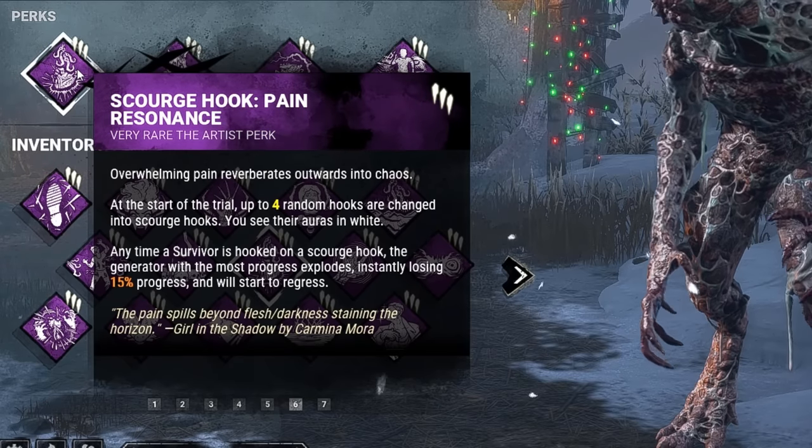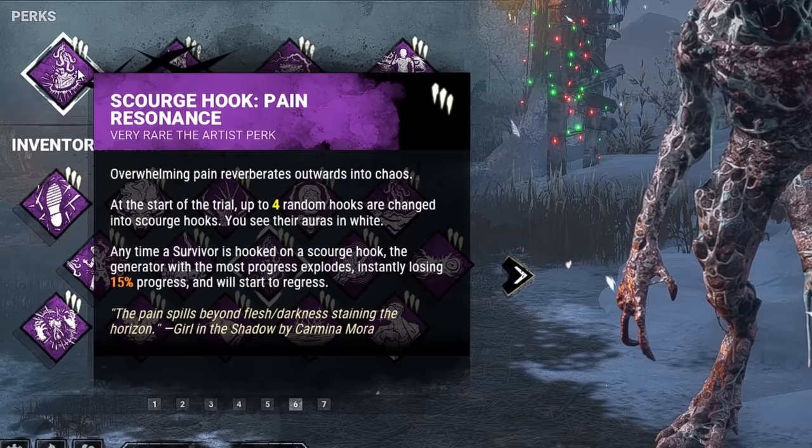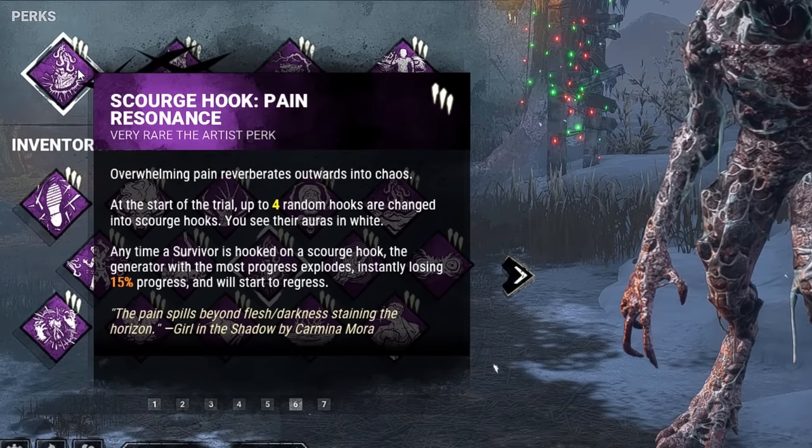First, we have Scourge Hook: Pain Resonance. Whenever you hook a survivor on a Scourge Hook, the generator with the most progress is going to explode, instantly losing 15% progress.